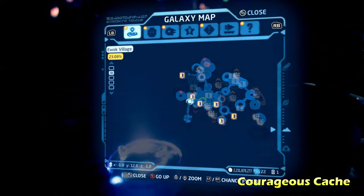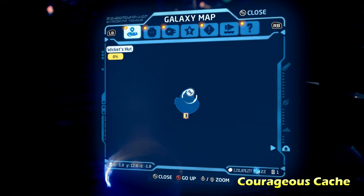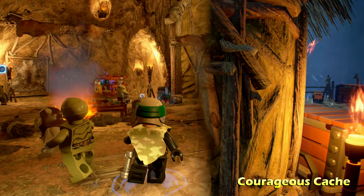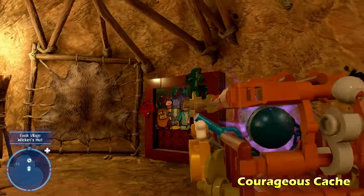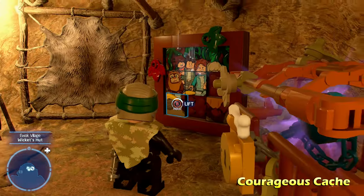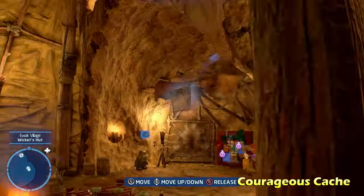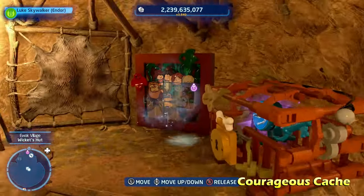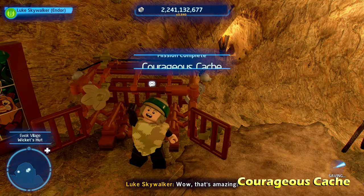Next up we're going to do Courageous Cash, which is going to be inside one of the rooms. This gives you a vehicle token — I believe the TIE Interceptor. We're going to walk inside, and you'll notice a lock on the door. All you have to do is use the Force on the nearby puzzle pieces and put them into their proper locations. You will have to go up to the second level to find one or two of the puzzle pieces. Once you find all of them and put them into place, that will open up the vehicle token. That's it for Courageous Cash.